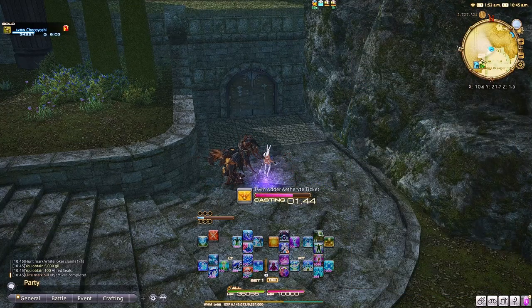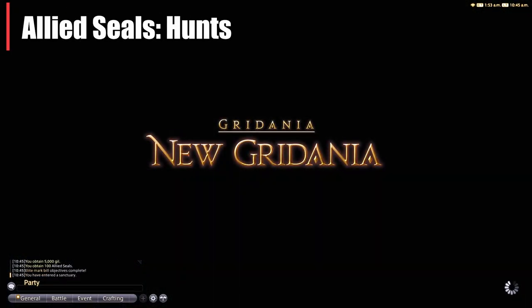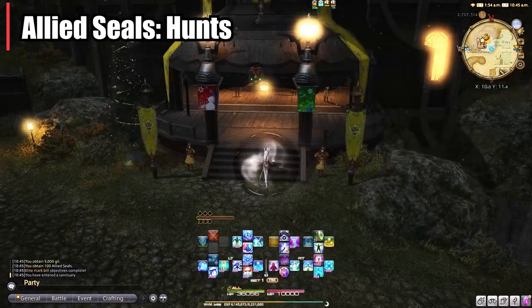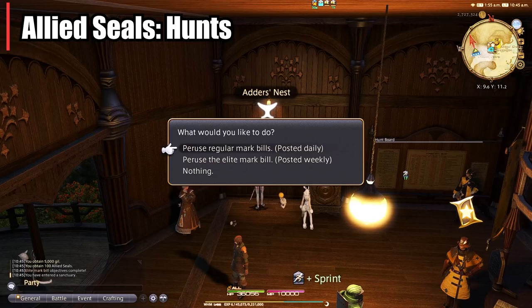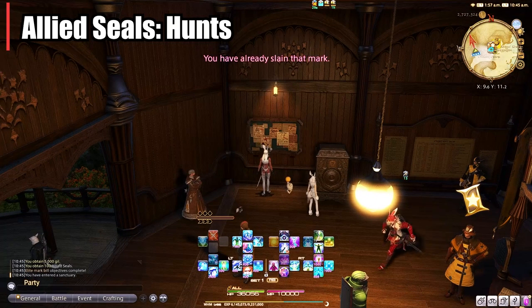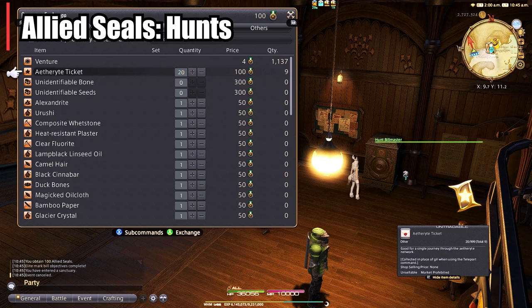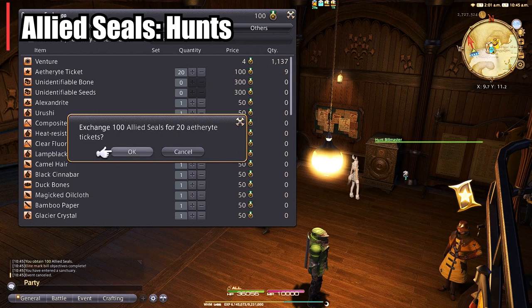What we're going to talk about today is the allied seals for your grand company. If you've watched my recent videos, you know that we have hunt marks and there are different types of hunt marks for each expansion. A Realm Reborn is the only expansion whose hunt marks will give you allied seals. All future elite marks and hunt marks do not give you allied seals — which is probably why I didn't think about it when I was making that video.